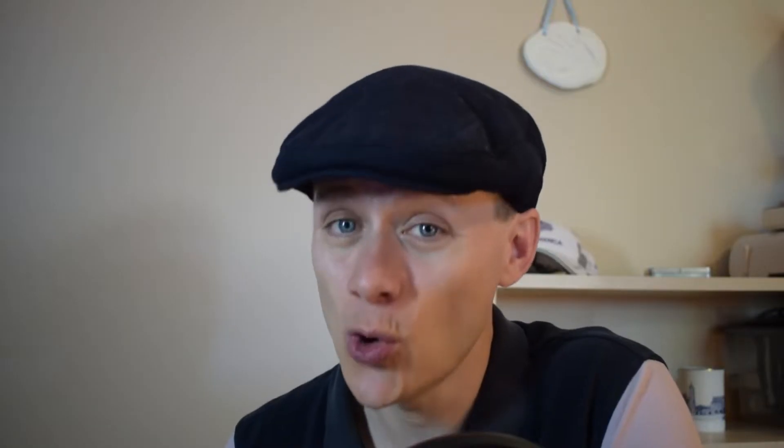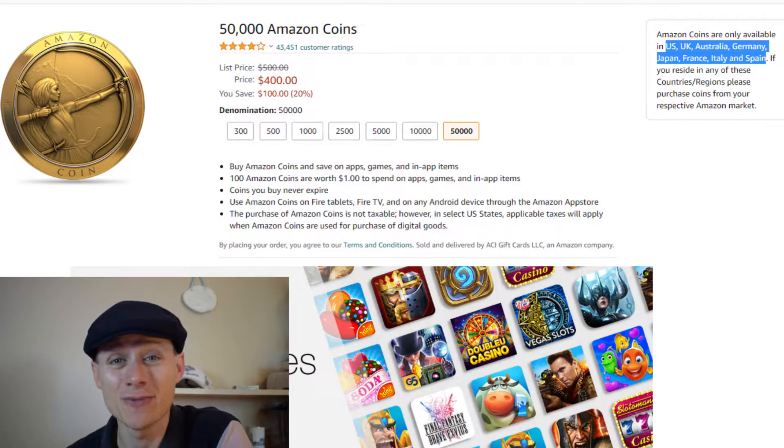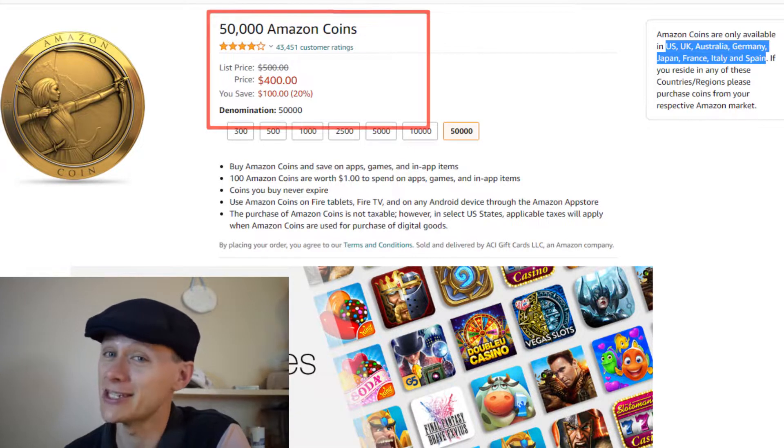Don't forget about Amazon App Store and Amazon Coins. You can get 20% off your spending on King of Avalon if you're in one of their selected regions.